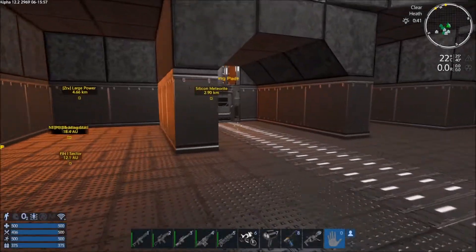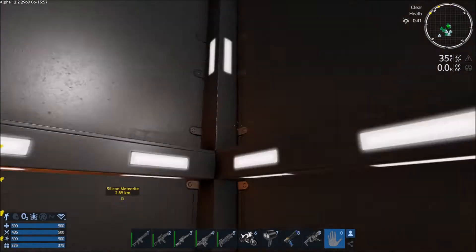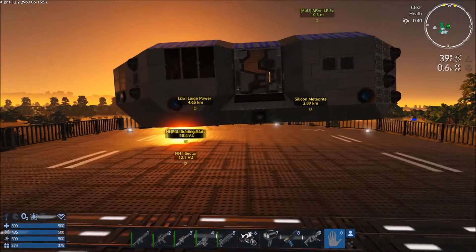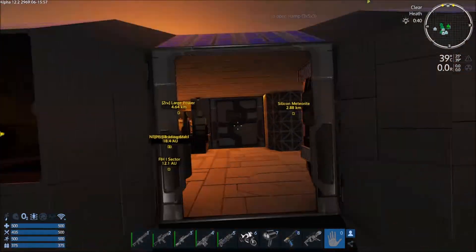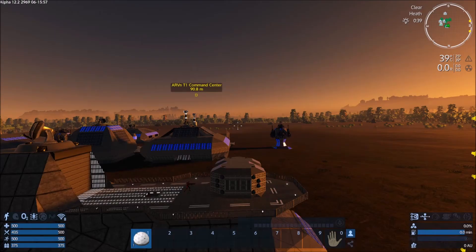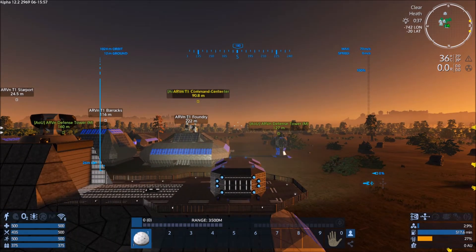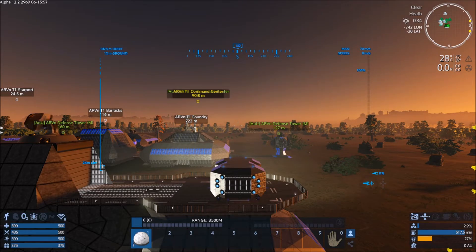What I'm thinking we ought to do is one of us take the IPEX over there and the other of us take one of our fighters. That way we'll have a little bit of defenses, but the IPEX will have the cargo capacity.